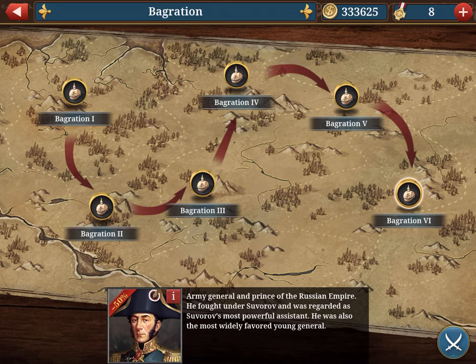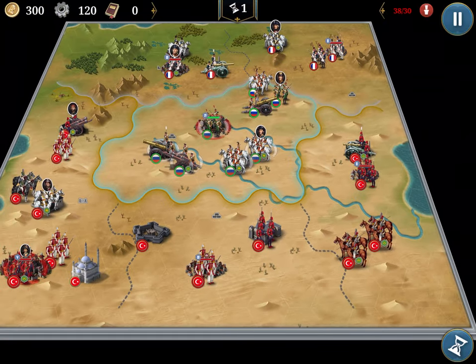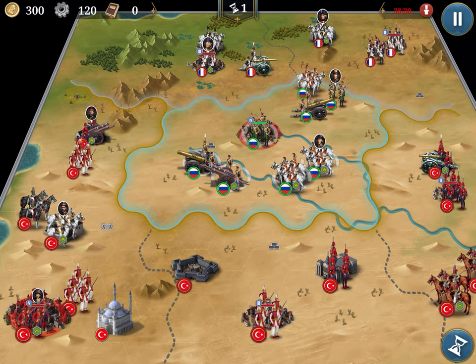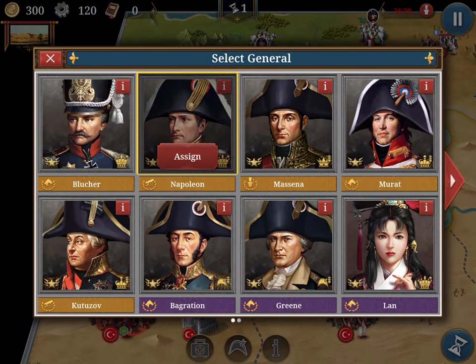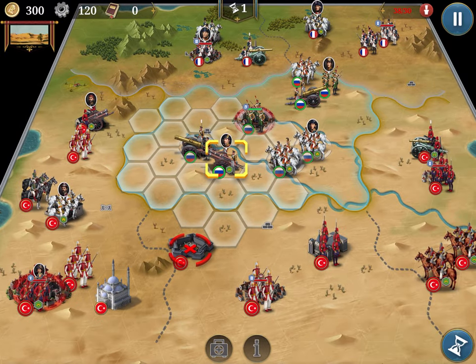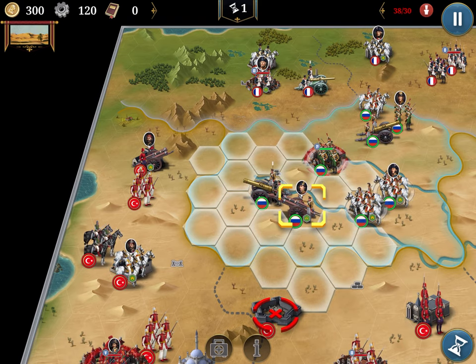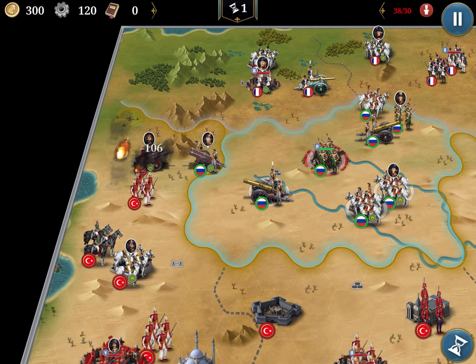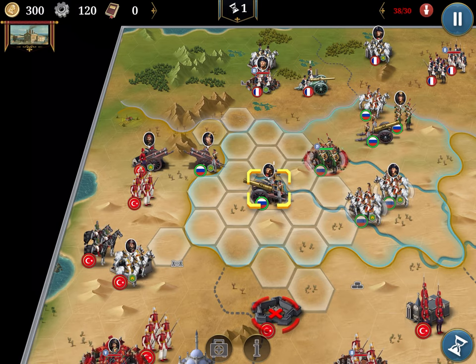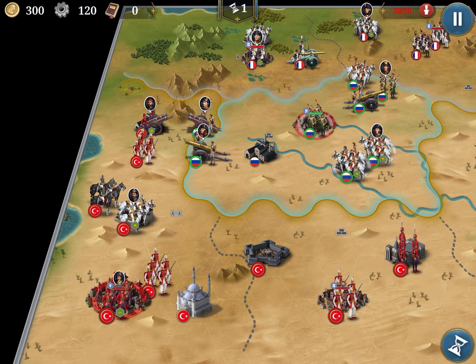Since I play Bagration 6 with our Generals, let's play one with the Generals and see the difference. Okay, here we're basically surrounded. In this situation, I would probably go first East. I'm going to go East because it looks strong on that side.